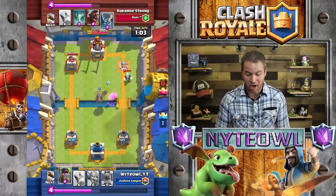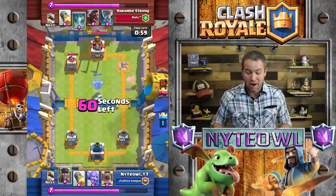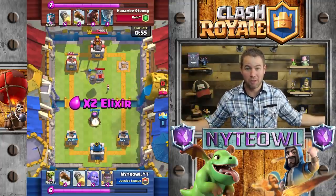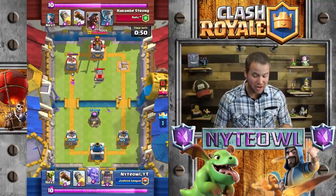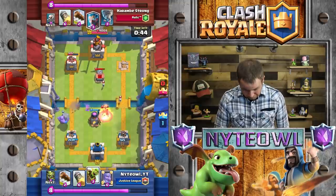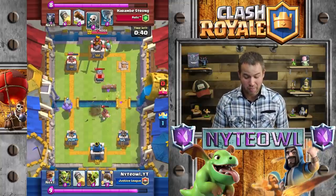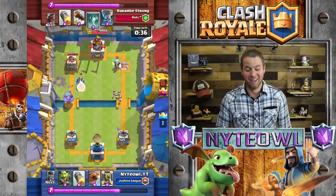Obviously I'm not biased or anything, but I think this is one of the sweetest decks for sure. Able to take out everything with the flying machine — I wish I could integrate the flying machine into more of my decks because it actually rocks hardcore. So we get the furnace down there, gonna smoke this guy's tower just a little bit more because I am a little bit worried this is gonna go into overtime. We're able to shut down the hog completely. That was so close.